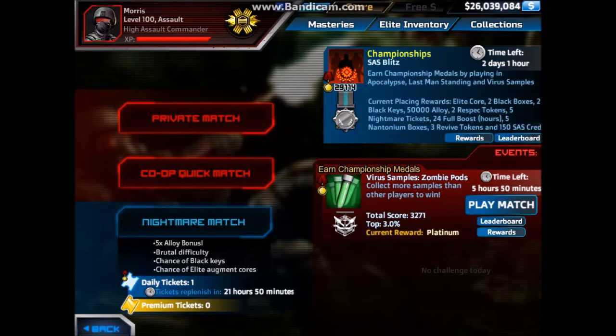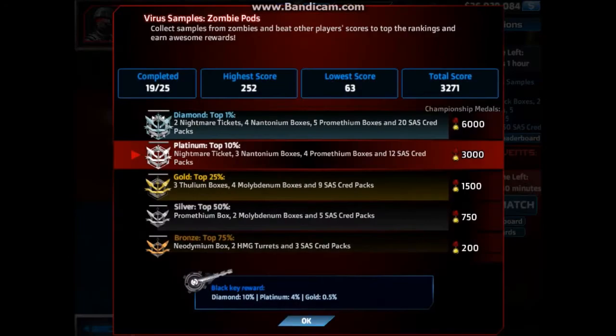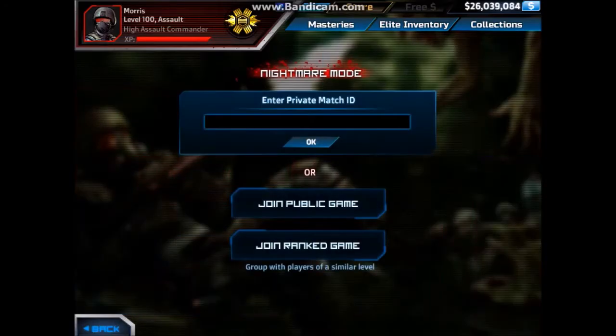The first obvious way is to play events. Try to be somewhat competitive in them. The best approach is to aim for platinum, because it's at a point where it's not too hard to achieve compared to diamond, and it's also pretty good in reward.